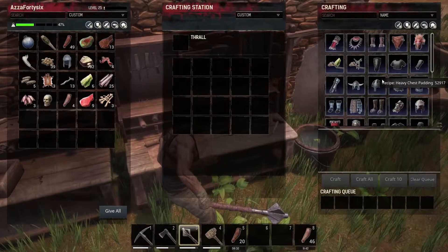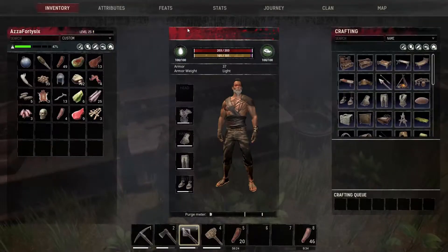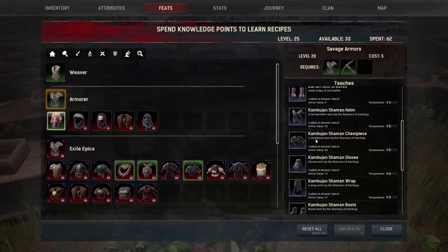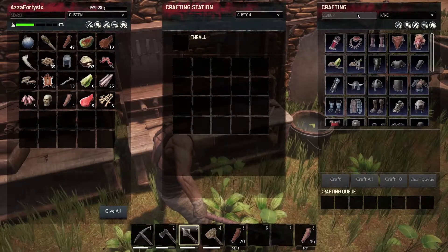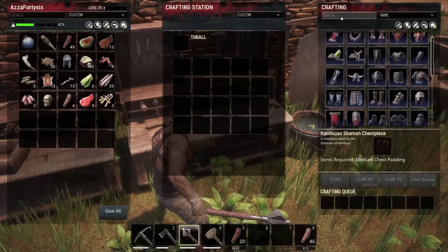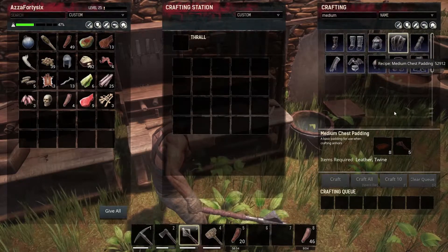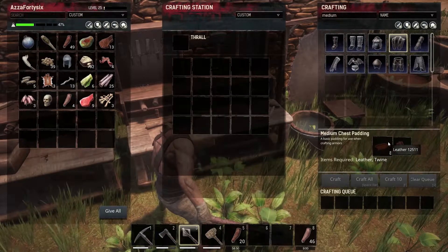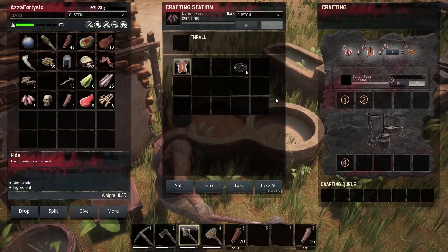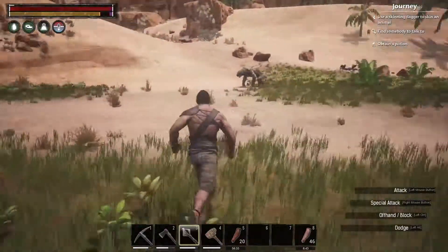The armor requires the armory workbench. Heavy helmet requires thick leather. The thing we just researched — what was it called? That's a million dollar question. The chestplate armor we just got needs medium chest padding. How do we get medium chest padding? Medium chest padding needs leather and twine — we can easily do this, like literally easily. So this is the tannery, let's tan some leather up. We definitely need more leather and more bark. I'll be back in a few minutes once we've gotten some leather.